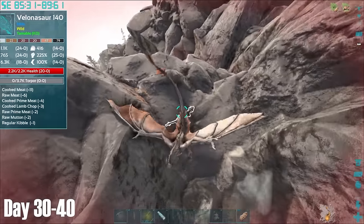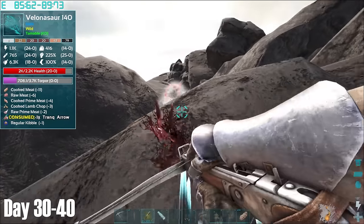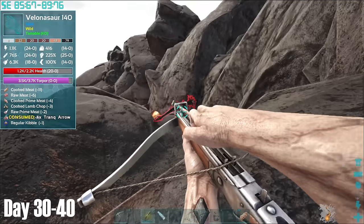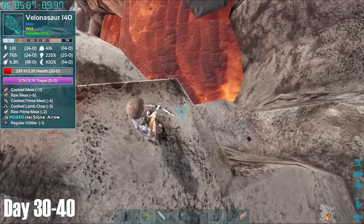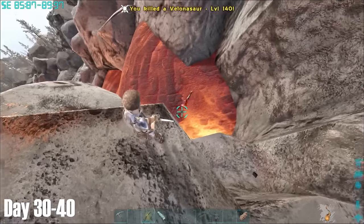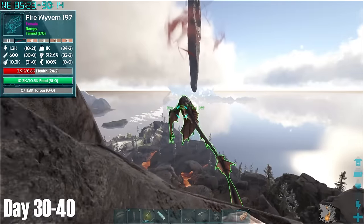While the Sarco tamed up back at base, I took a trip to Lava Island where I attempted to tame this level 140 Volgosaurus. This was all going relatively well, despite it breaking parts of my armour, until I missed my final shot and the Volgosaurus decided that he would rather die than be tamed by me. Probably fair enough.